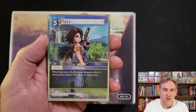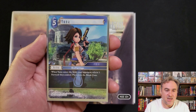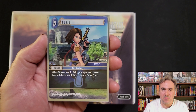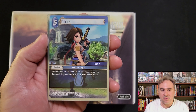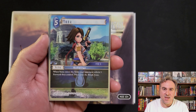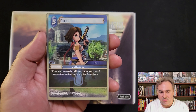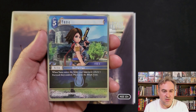Similarly there's a backup Yuna that does the same thing. This gets around Tidus - the Opus 16 Tidus that lets them, if they're selected, go to the bottom of the deck and draw three cards. It gets around things that can't be the target of spells or abilities if they're the only forward in play - Yuna.